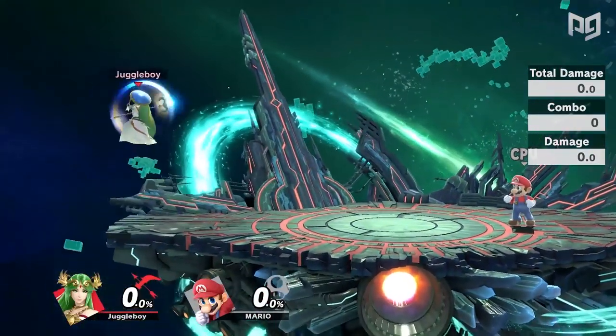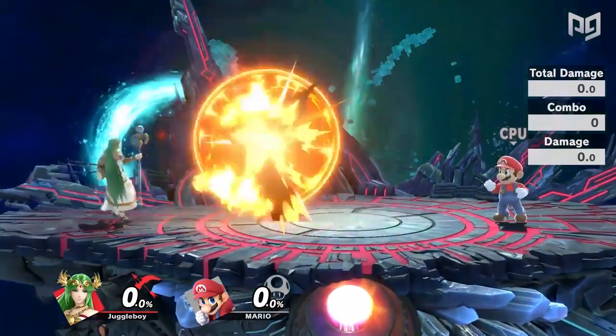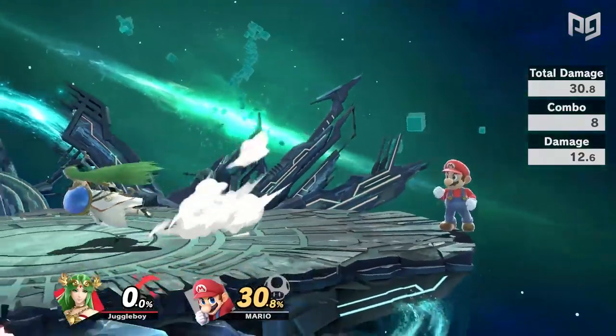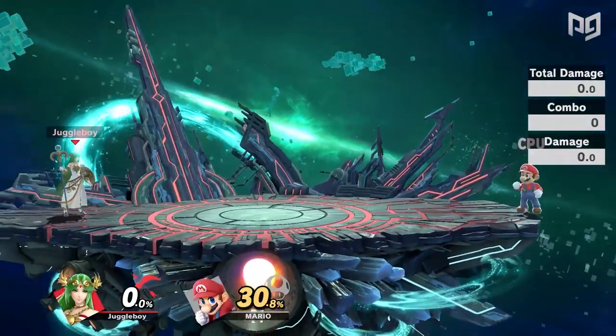Palutena is one of the most improved characters from Smash 4 to Ultimate. One of the stronger combo characters in the game, Palutena can be a very scary threat. With the addition of explosive flame along with a very good neutral air, Palutena can make some serious waves in tournaments.